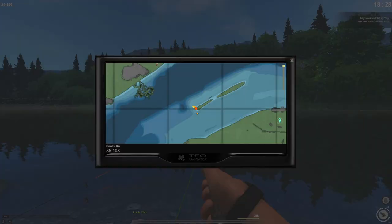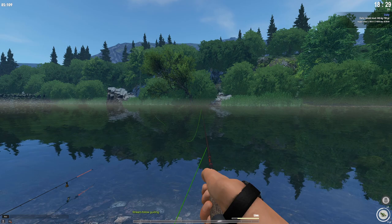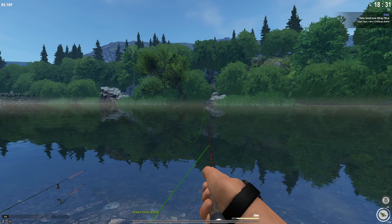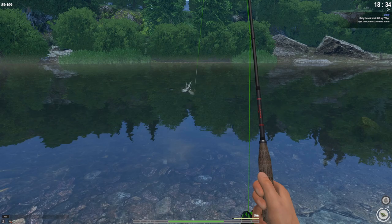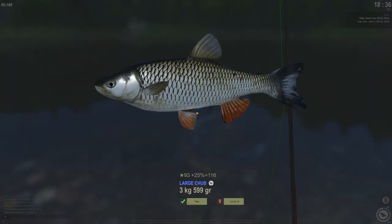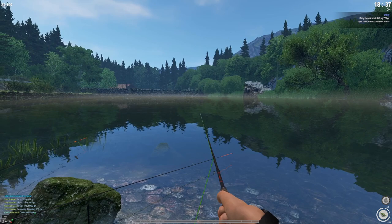If you know a different method that works for you, please let me know. Look at how deep we are here. If this fly doesn't work we can switch, but I've had very good luck with this grasshopper fly. And there we go — a fish. It's big enough we're using the net. Is that a chub? Yeah, that's a chub — a 3.6 kg large chub. You'll also get ides here.